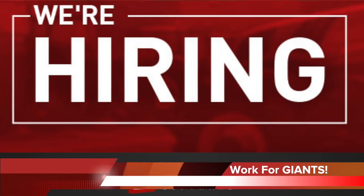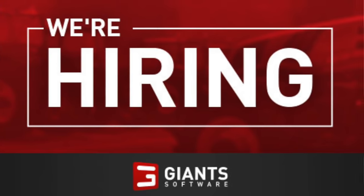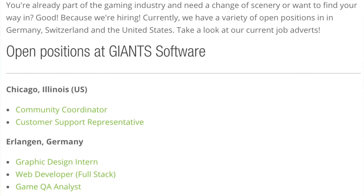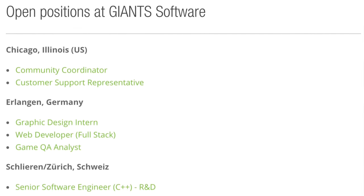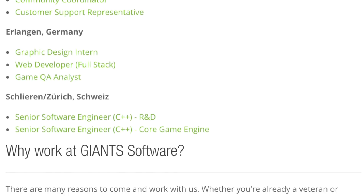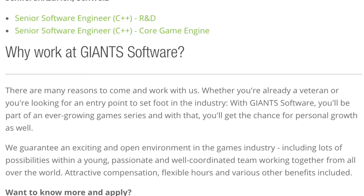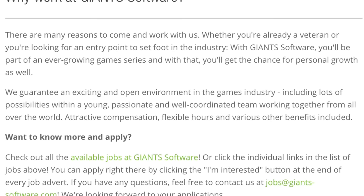Have you ever wanted to work in the gaming industry? How about a job at Giant Software, the creators of Farming Simulator? Giant Software has 7 positions open at this time all around the world — 2 in the United States in Chicago, 3 in Germany, and 2 in Switzerland. They are currently hiring a community coordinator and customer support rep in the United States, a graphic design intern, web developer, and game QA analyst in Germany, and 2 senior software engineers in Switzerland. Check out the link below for requirements and job descriptions. One of you might become the new community coordinator for Giants in the United States!